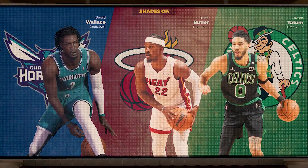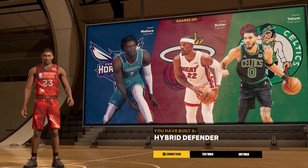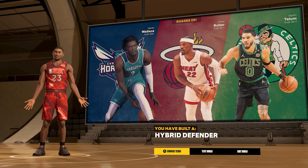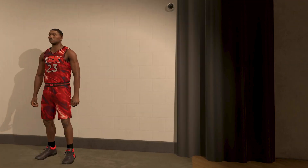There you have it — shades of Gerald Wallace, Jimmy Butler, and Jayson Tatum. But this build comes out as a hybrid defender. The attributes and the vitals say that this is a Ron Artest build. Now we're gonna test the build and get into this badge setup so I can get y'all out of here.